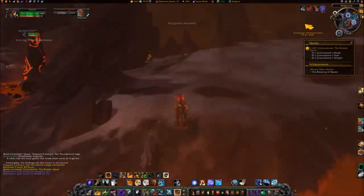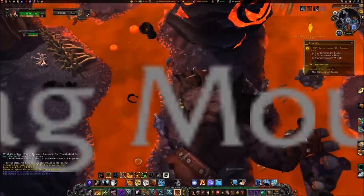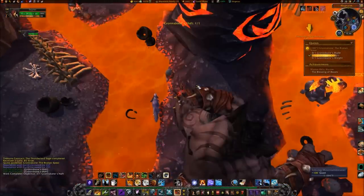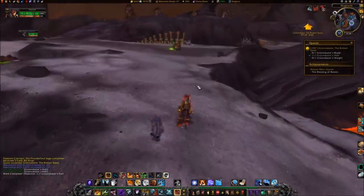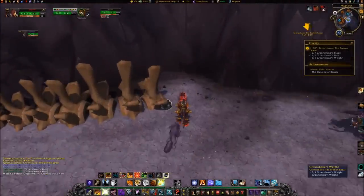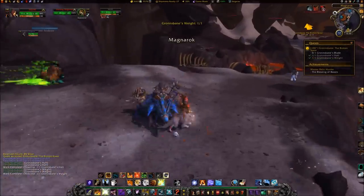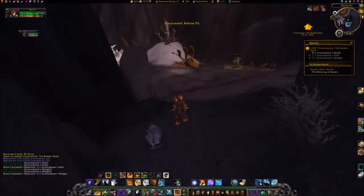Go to coordinates 70, 23 for Grunzbane's Haft. Next, travel to coordinates 72, 26 for Grunzbane's Waite. Then head over to coordinates 71, 33 for Grunzbane's Blade, located on the top of a skull.